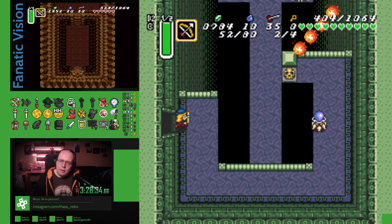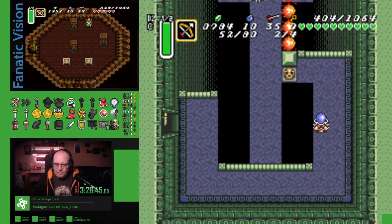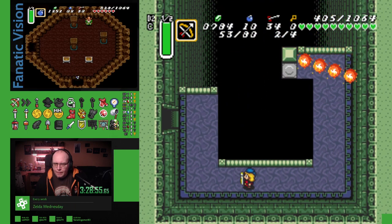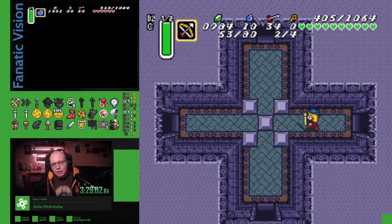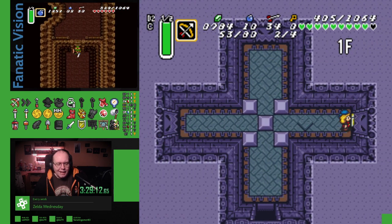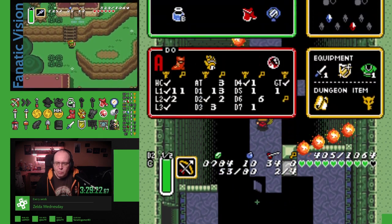Oh my god. This stupid ice palace room. Yeah, like four doors. Do I want to do this room? I think this room ends in a... Oh no. Yeah, ice. I hate the ice palace room, especially this one, because you have to go back to it and there's stuff to explore.